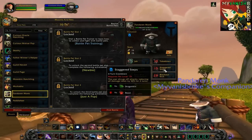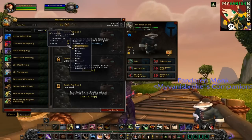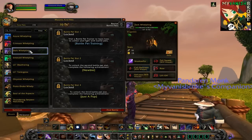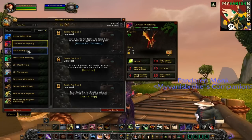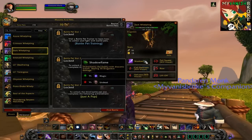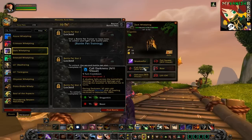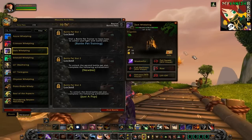For a second pick, I'll be choosing from the Dragonkin family. This family consists of miniature dragon pets like Little Tarecgosa, Little Deathwing, Crimson Whelpling, and all the other colors. I'll be going with the Dark Whelpling. The Crimson Whelpling does have a full set of abilities and is really good against the Magic family, but what's really cool about the Dark Whelpling is that he can cover up to five different families of pets. Depending on his abilities, he can go pretty good against Magic, Dragonkin, Mechanical, Aquatic, and Critter, so he's really good to bring along for fights where you don't know what kind of pet your opponent is gonna bring.